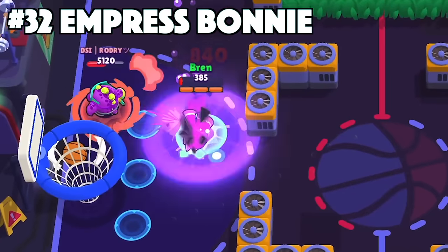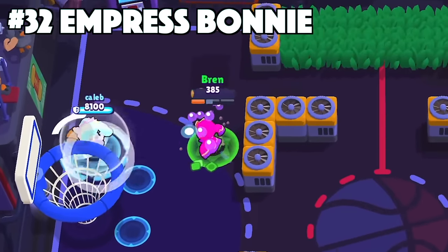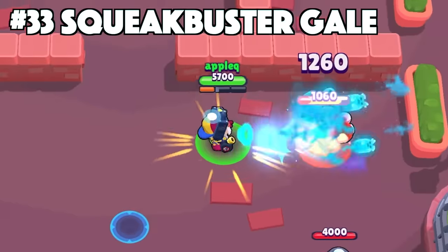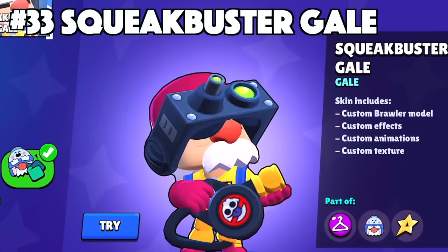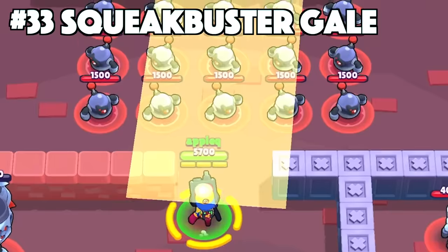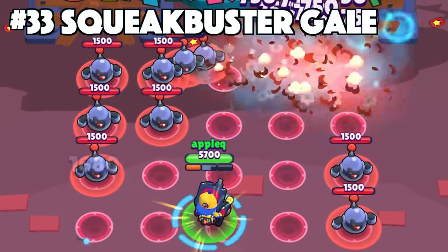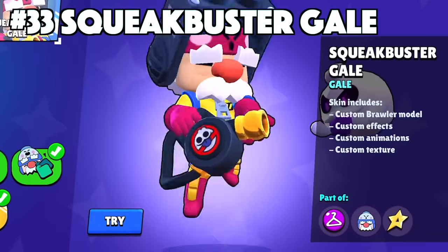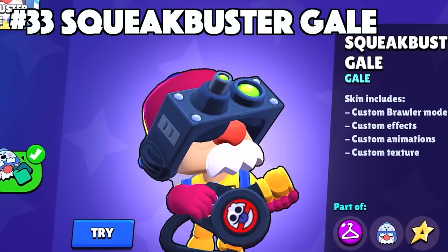Gale's best skin is Squeakbuster Gale. Squeakbuster Gale is one of the few skins that actually has another brawler already in the game included in the skin's name. This skin has the custom effects, animations, and texture to give Gale that Ghostbuster look. It's cool that he has ghost hunting goggles on, along with the cute little ghost squeak being crossed out on his gun.